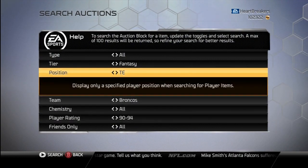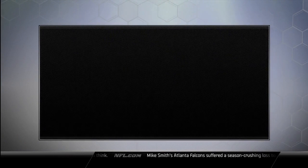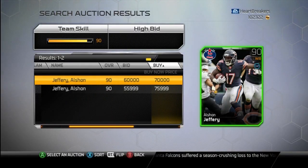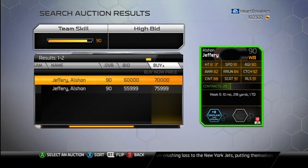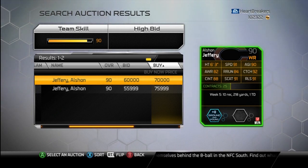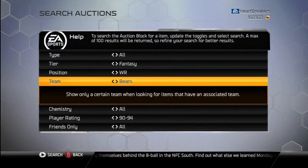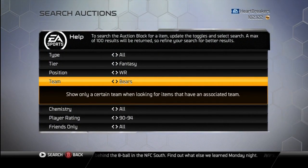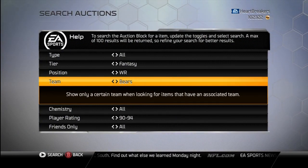Next we've got Alshon Jeffery, who I actually want. I'm not going to pay some ridiculous price for him because he's the star of the week, so it's probably going to be expensive. He's 70K, he's not a star of the week — somebody told me he was. 10 receptions, 218 yards, and a touchdown. Monster. He broke the Bears record, I think. He's got some all-around good stats. Ground and pound's not my chem, but I think I have the offensive coach that boosts chemistry, so I can kind of stray away on offense.